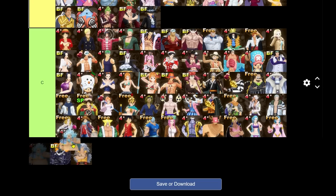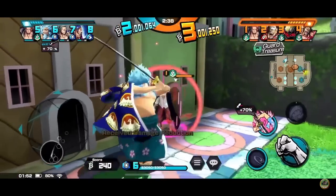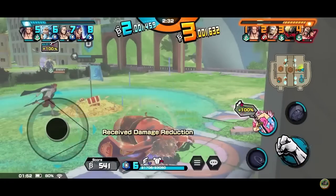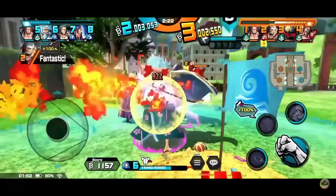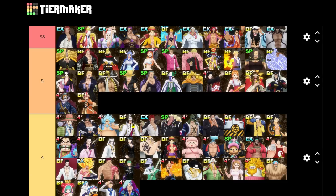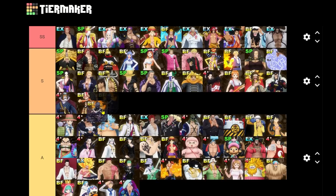Hyoguro — I know him well because Yeni was going for number one Hyoguro and achieved it. I watched a lot of her gameplay. He heals a lot and is actually a decent defender, so I'll give him a top spot in A. He can hold his own especially with all the Shanks running around — I was surprised how well he performed.